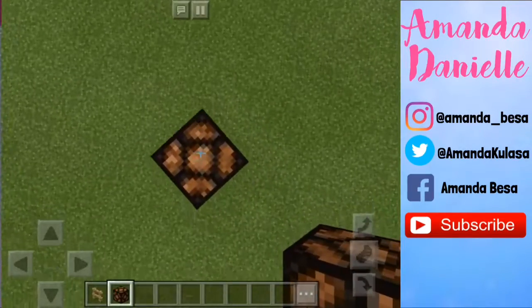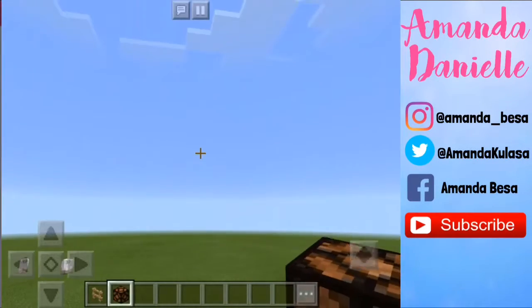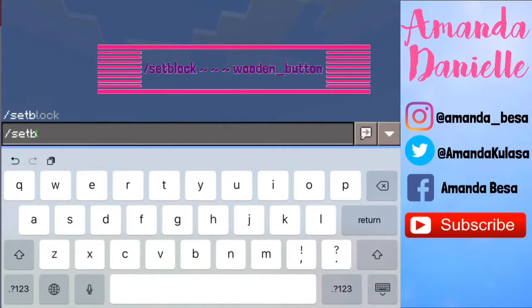Once you've checked that, you want to stand on your redstone lamp and go to your chat box and type in the command slash setblock.